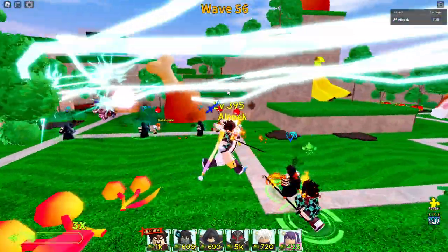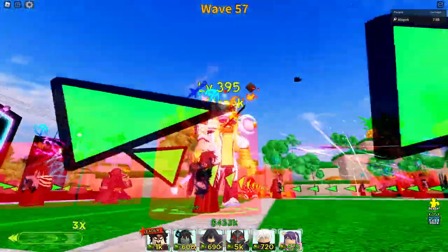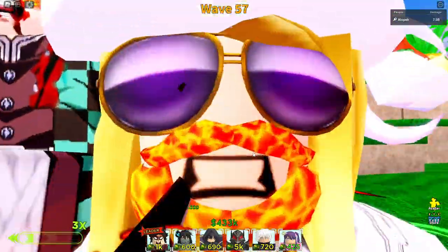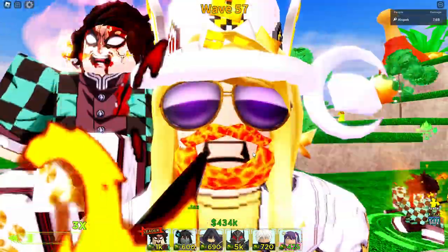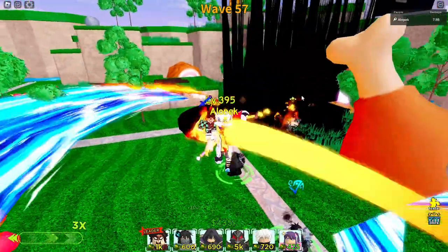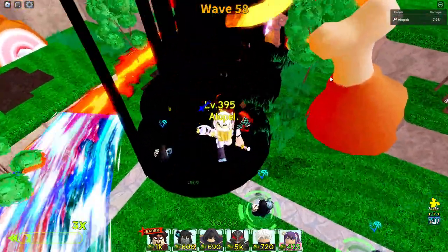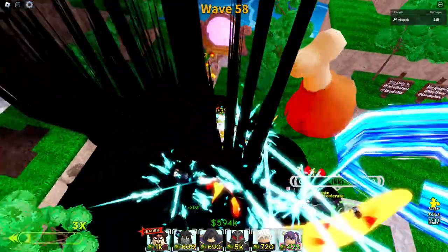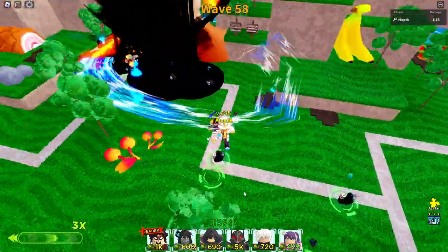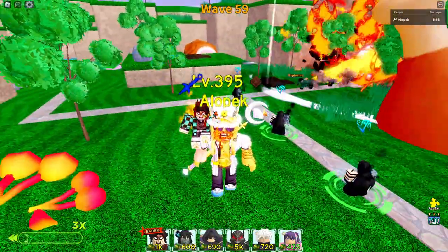After that, I think it's time for us to get our Guts, because if we can get him maxed, I believe that's like guaranteed wave 100 plus. Even his next-to-max upgrade would be huge, but that's going to cost a lot of money, so I don't know if we're going to be able to afford that. We can also set up our Gojo — we'll probably set that up in a little bit, but meanwhile we'll save up a few more waves for Sid's next upgrade and then go for Gojo.